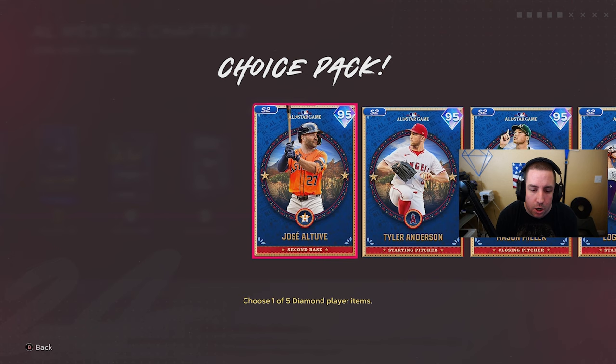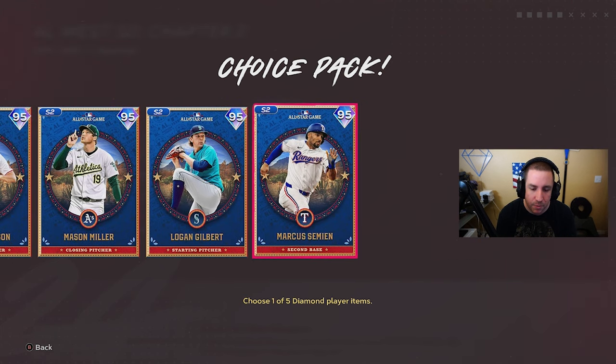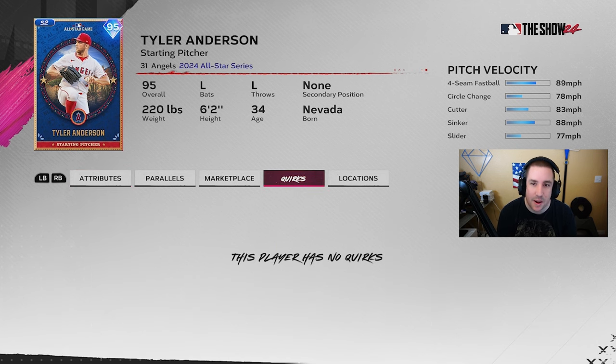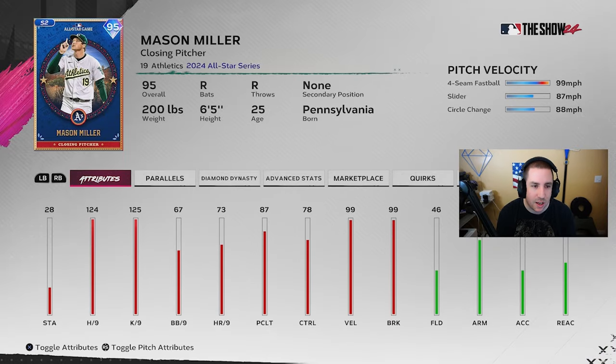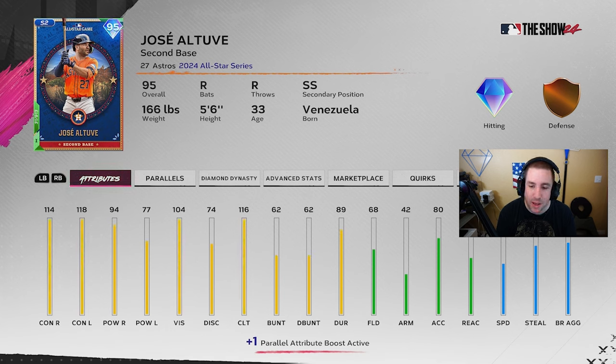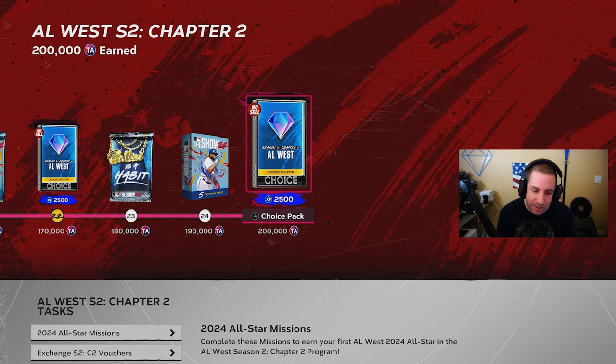In the AL West we got Jose Altuve, Tyler Anderson, Mason Miller, Logan Gilbert, and Marcus Semien. Tyler Anderson has a four-seam, circle change, cutter, sinker, slider — decent pitch mix but his K's per nine scares me and control is 73. Mason Miller had a pitch removed so don't like that card either. Logan Gilbert has 103 hits per nine but terrible pitching clutch. Jose Altuve is easily the best pick — high vision, high clutch, high contact, gets the power boost with Devers. I personally don't want any of these though.